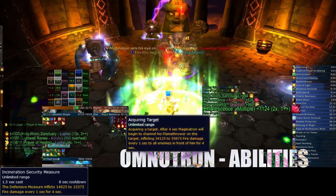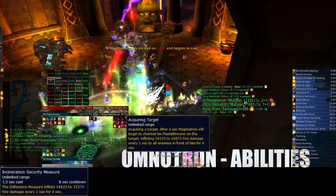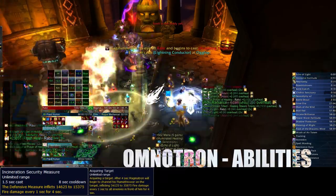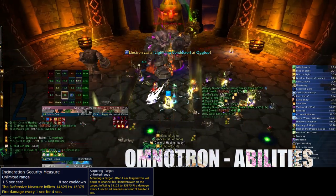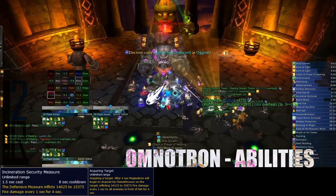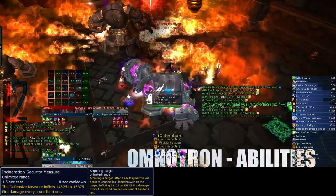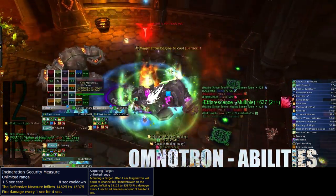Additionally, he will use Acquiring Target. This ability targets a random player with a pulsing red beam. The player has around 4 seconds to get out of the raid before Magmatron begins to channel a flamethrower ability that deals around 35,000 fire damage every second for 4 seconds. Any players caught between Magmatron and the targeted player will also take this fire damage, so even non-targeted players may have to move.